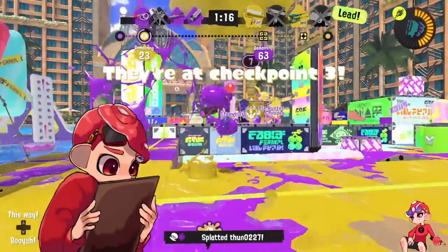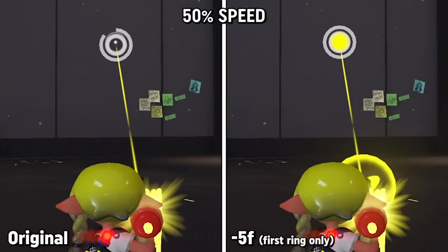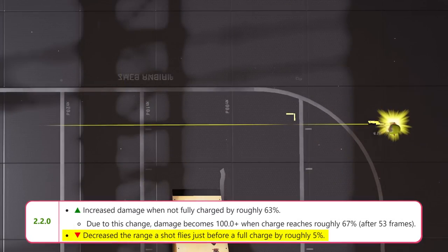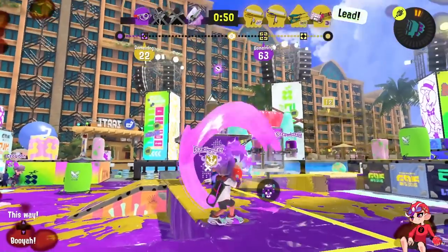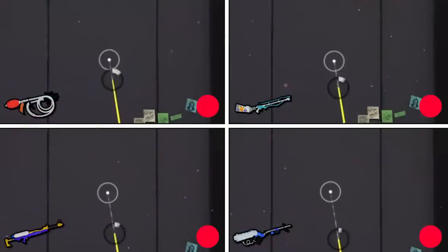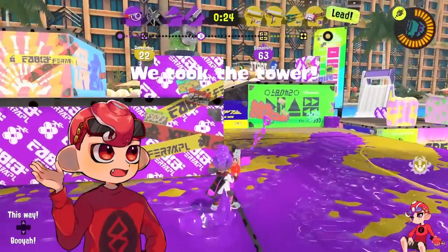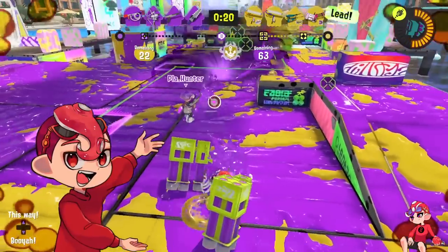For GooTuber's balance changes, we can decrease its overall charge time by 5 frames, affecting the first ring not the second one, and we can remove the 5% range reduction it has on its partial charges, since that was a bit of an unnecessary change when they added it. This just makes the weapon a little bit faster and gives access to full charges or partials that can kill a little bit easier, since right now it has one of the longest charge times in the game. GooTuber already has a solid kit, so I think these changes would be enough to have it see some use.